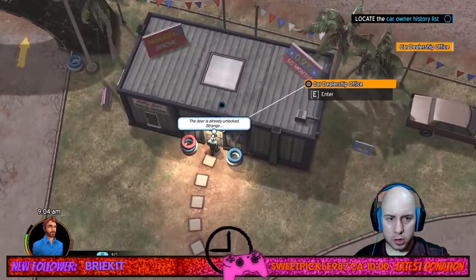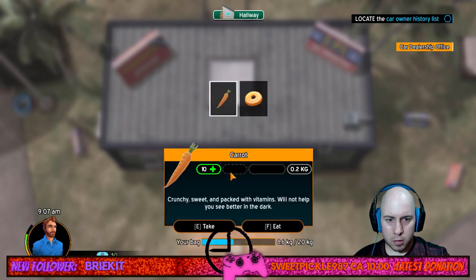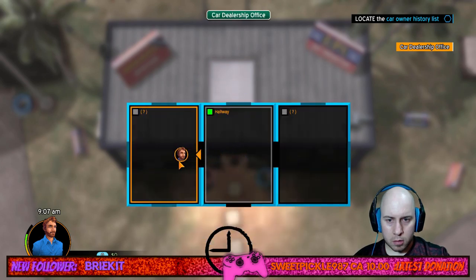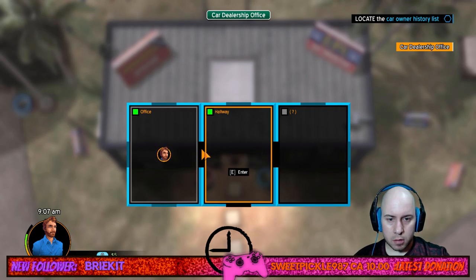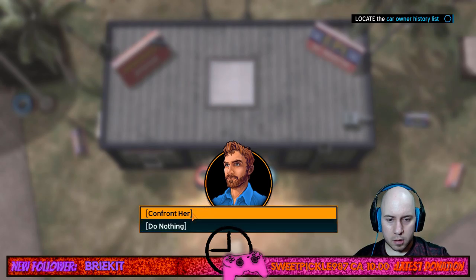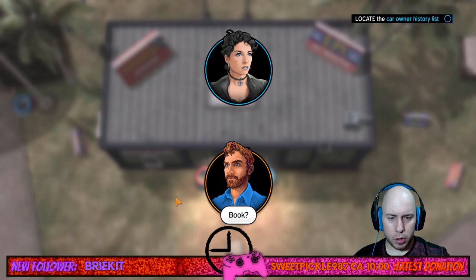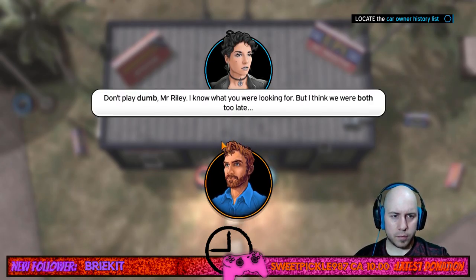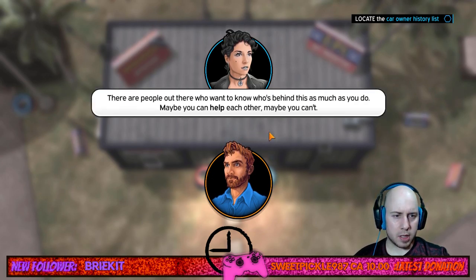Arriving at Billy Joe's car lot — the door is already unlocked, which seems strange. Searching inside and finding money. Someone else is inside: a mysterious woman who says, 'Breaking and entering — it's against the law.' She knows Will's name and says he's looking for the logbook, but they're both too late. She reveals his father wasn't the first victim and won't be the last, hinting at a larger conspiracy.